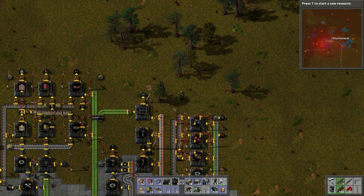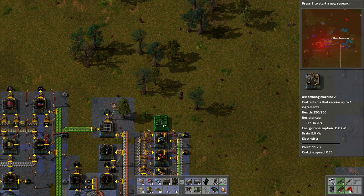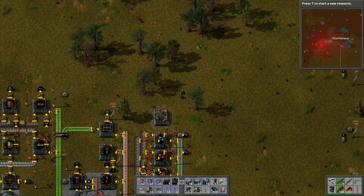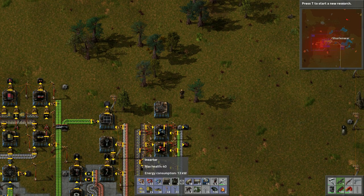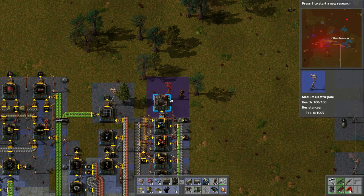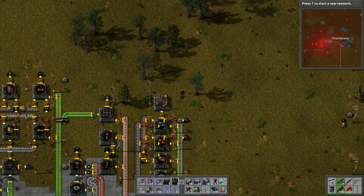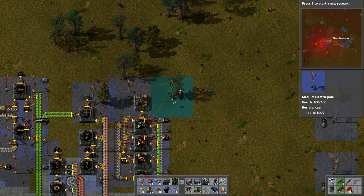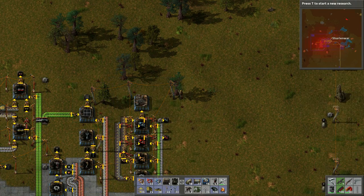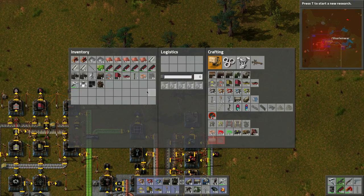Maybe we can pull these through — up and around. Let's put a power pole somewhere; we'll probably have to move it or add another one. Let's also put another light up here.